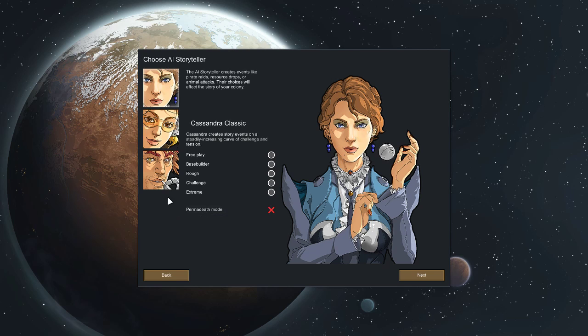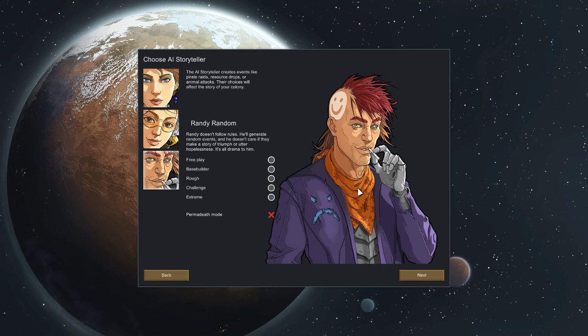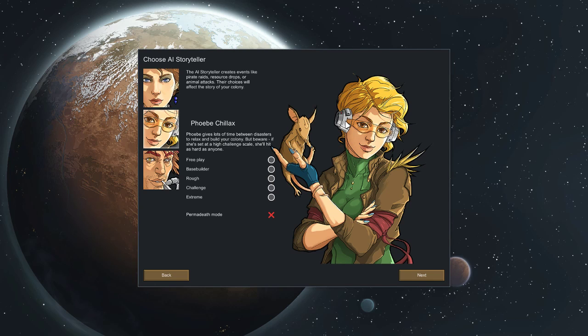I will play permadeath. Randy seems random, so it makes sense to start with Phoebe — a lot of time between disasters, and I'll need to figure out how to actually play the game since I haven't played it before. There's a style focused on building a colony in a sandbox-like environment where threats are extremely weak, and one focused on base building where threats are scaled back quite a bit. We'll start with base builder I guess — it's not the easiest but not one of the hardest either.